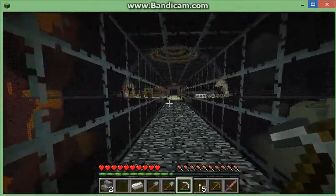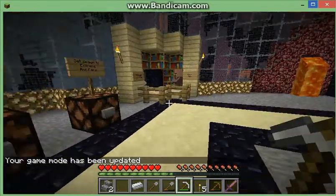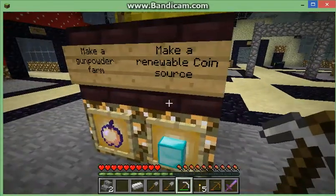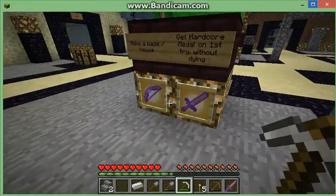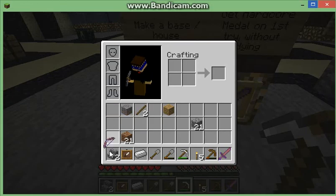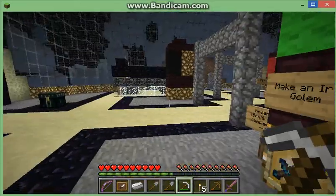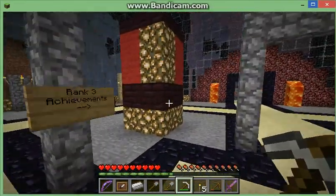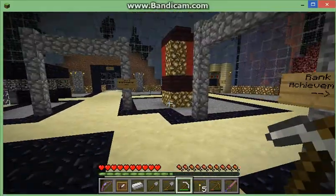Before I actually end off the episode, let's go get that achievement. Renewable coin source, my gunpowder farm, splash potions, and another fortune save from looted. Get hardcore metal first, make a base slash house. Power tube bow - that's not too bad. Make diamond armor and tools, make an iron golem. What's over here? No achievements there. So it's one, two, three - I thought there was four.